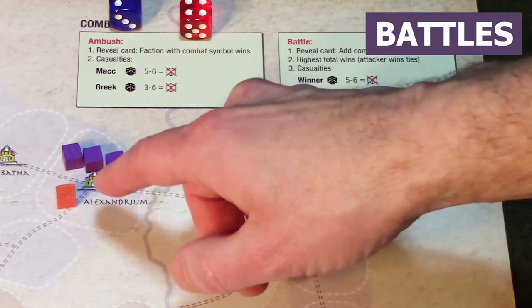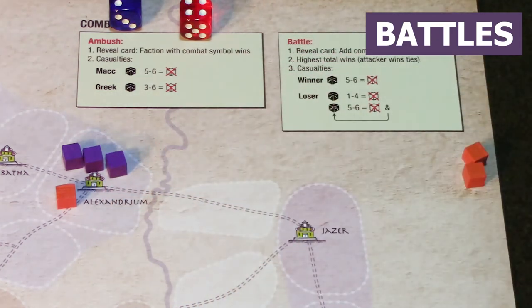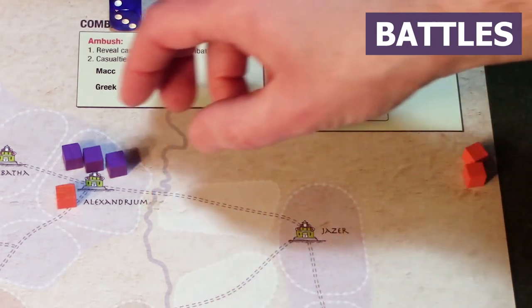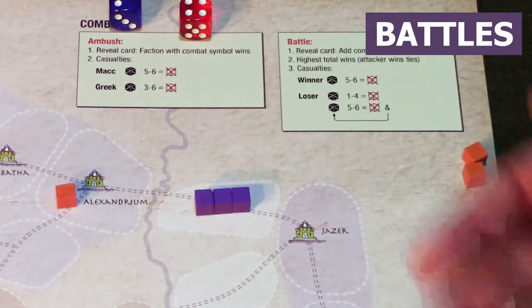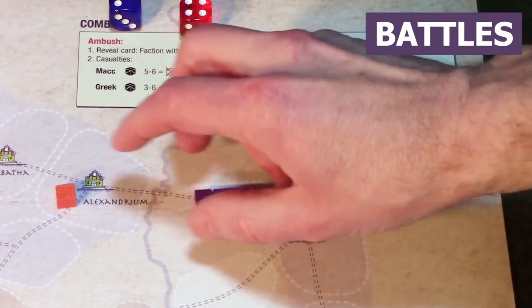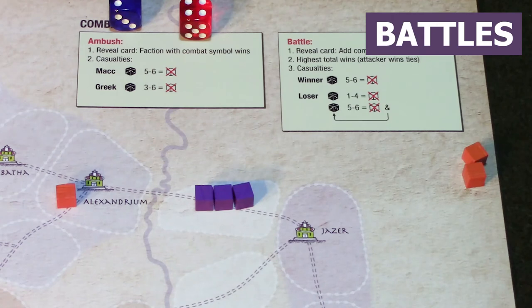At the end of the battle, we have one Maccabean and three Greek units left in Alexandrium. Since the Greeks did not clear out all the Maccabeans from the city, they have to move back to where they started. Think of this as a siege — they've had their first battle, took some losses, and can come back later to try to clear out Alexandrium. For now, the Maccabeans still control the city.